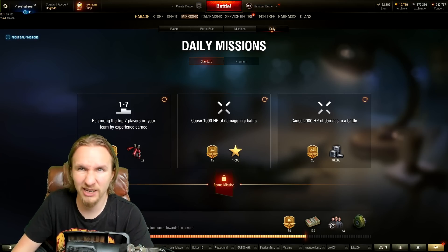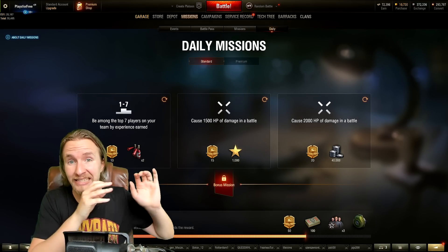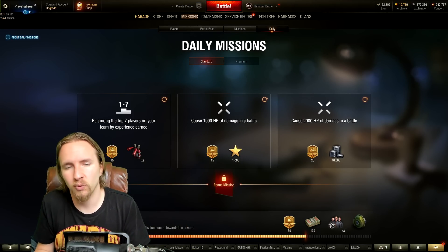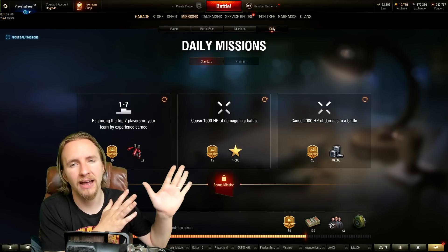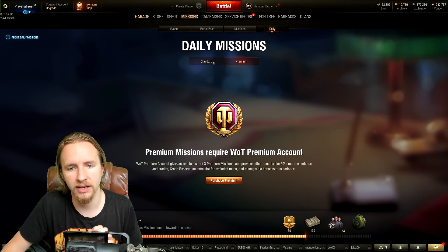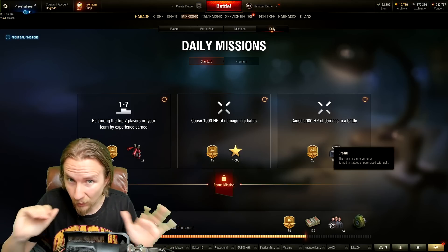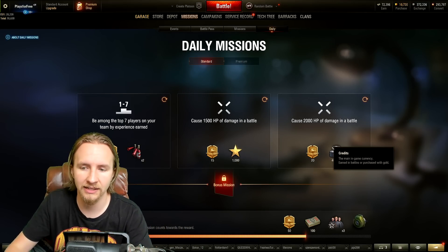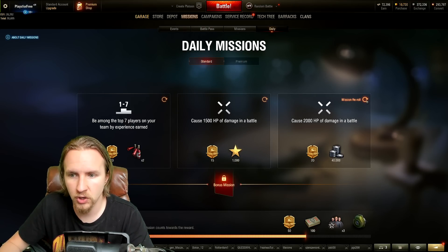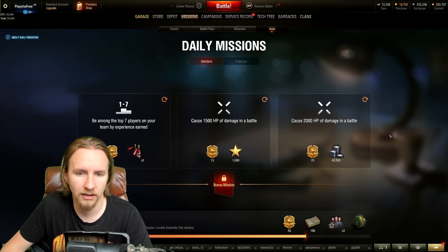Depending on how good you are at the game, you might be getting on average two to five Battle Pass points per game. By taking advantage of daily missions you're saving yourself between 20 to 30 games you would have had to grind otherwise — and this is available to everyone, not just premium account holders. You can also re-roll daily missions, so maybe do that before you play if you see really tricky ones. The re-roll timer is four hours.